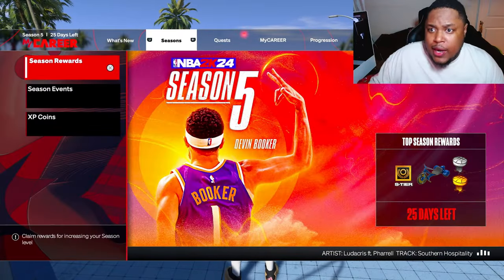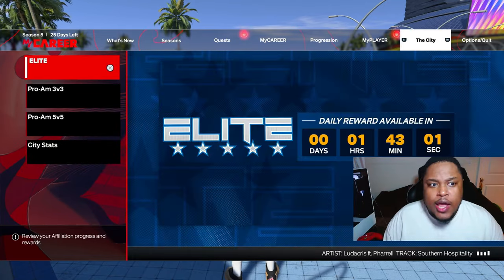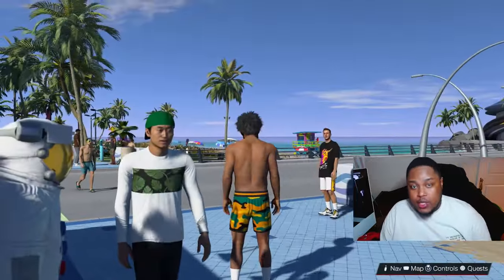Once you're inside that affiliation, all you gotta do is hit the Start menu, go over to the tab that says City. Once you're inside the City tab, to become shirtless you gotta hit Rookie 3.